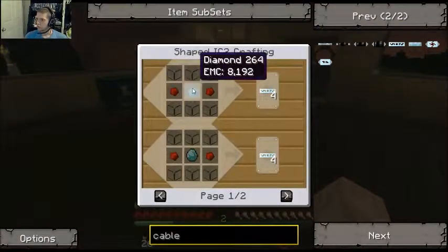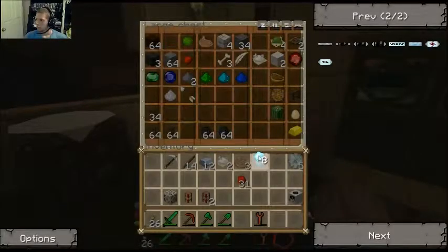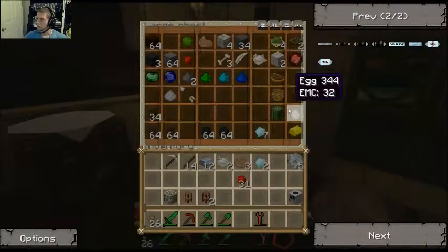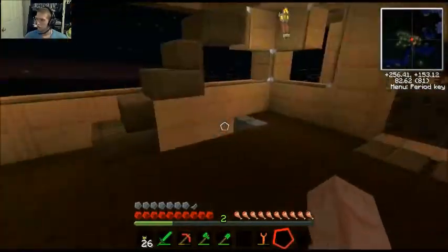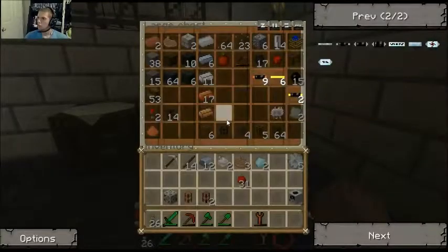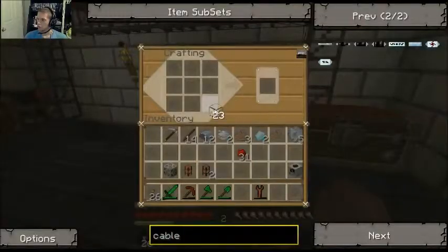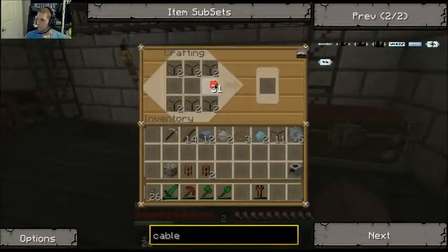Redstone, glass, and a diamond — two diamonds. I don't have any glass on me, I have redstone. I believe there's some glass down here. Here's some. There's that. And then redstone on the sides and diamonds in it. I have eight cables, that should be enough.